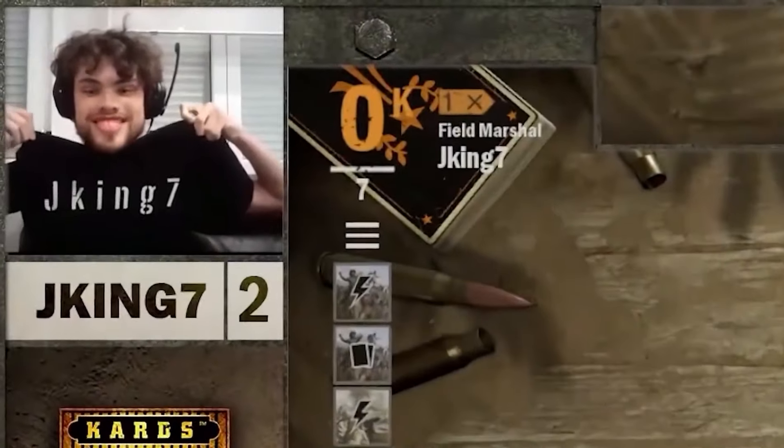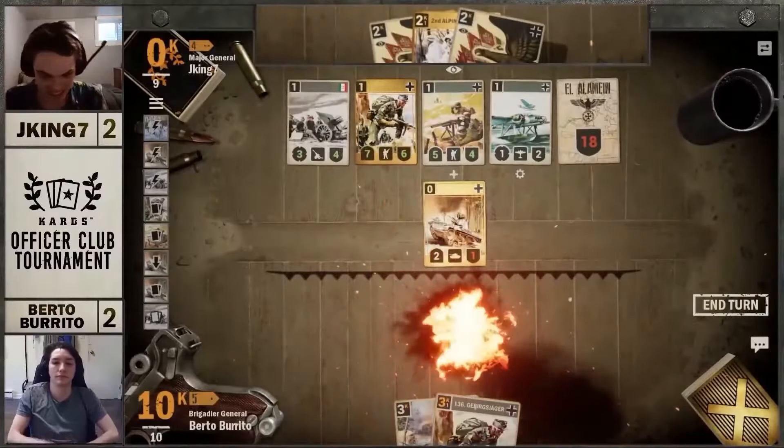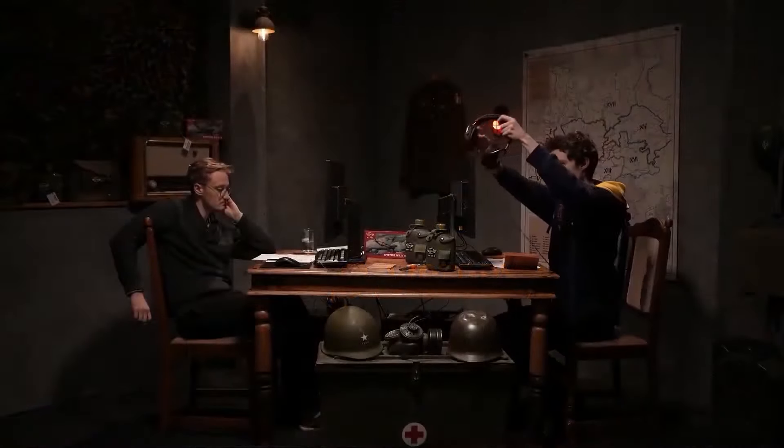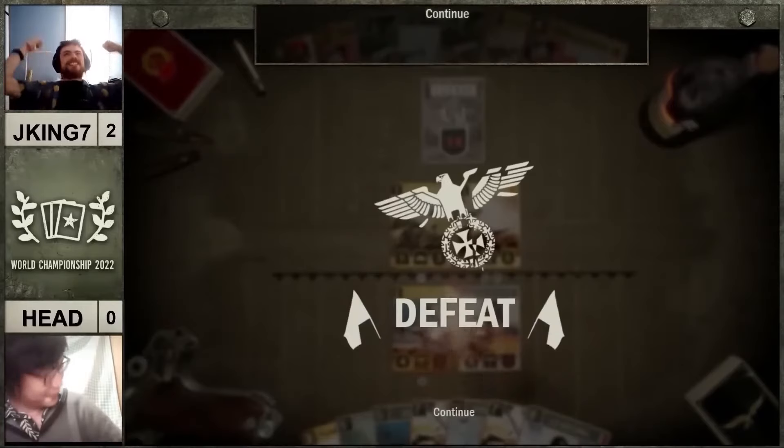What a performance there by J. King! J. King — full plot armor. J. King is pushing himself into the ranks of the Legends. J. King is our world champion! J. King 7! The back-to-back Cards world champion!